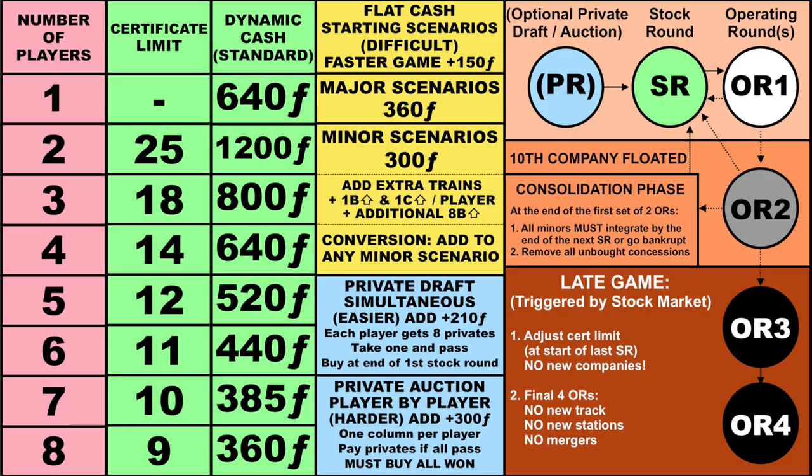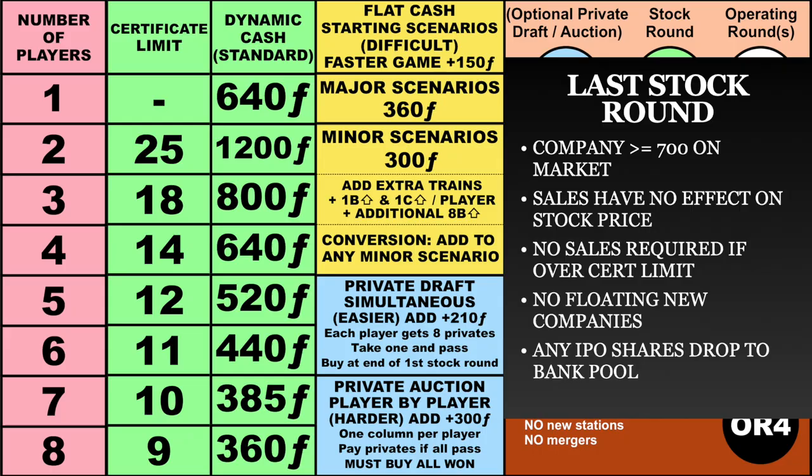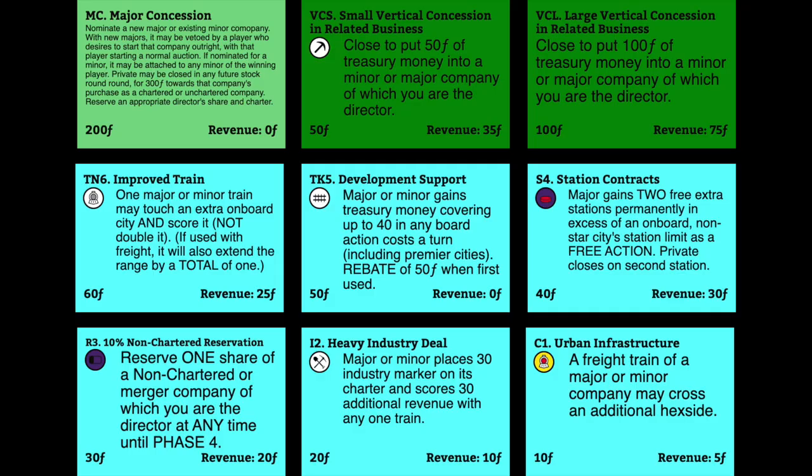If you're at your certificate limit, there is no buying stock, no nominating new companies, and no participation in auctions for major or minor companies because you don't have room for the next certificate. If you go over your certificate limit, you'll have to sell stock at your next available opportunity. That's not true if you've reached the late game, but otherwise it's enforceable. Remember, neither privates nor concessions count against this limit.